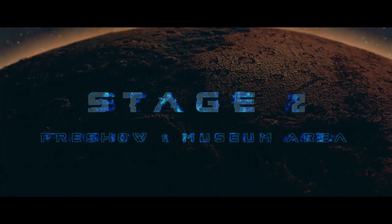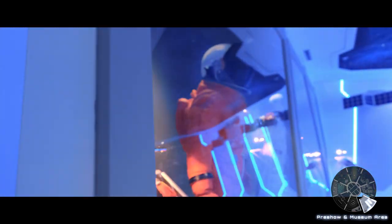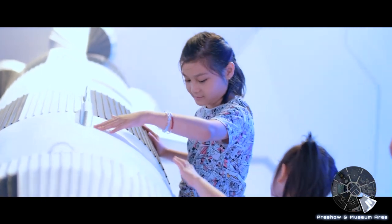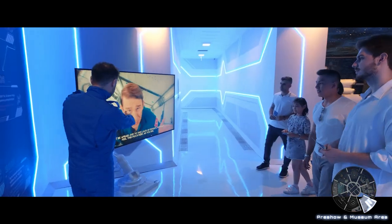Stage 2 – Pre-Show and Museum Area. Visitors are warmed up to the concept and are amazed by the real-like atmosphere of the spacecraft boarding.